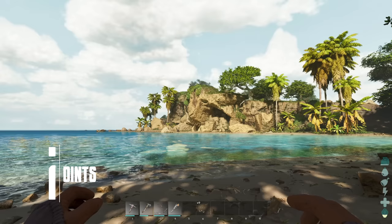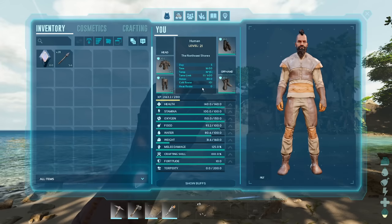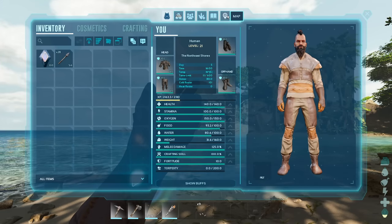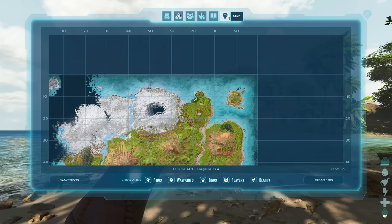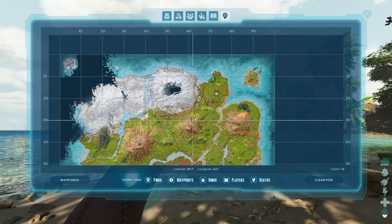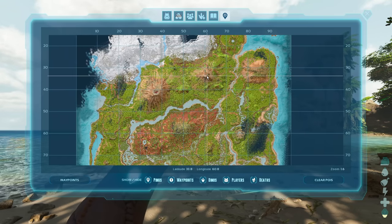Moving on to number two, we have the new map system and waypoints. If we open up our inventory, you'll see there's a tab at the top called Map — very cryptically labeled, I know — but that's the one you want to click on. It's not quite like the old drawn style; it's much more detailed. Let's say we want to go to the volcano.